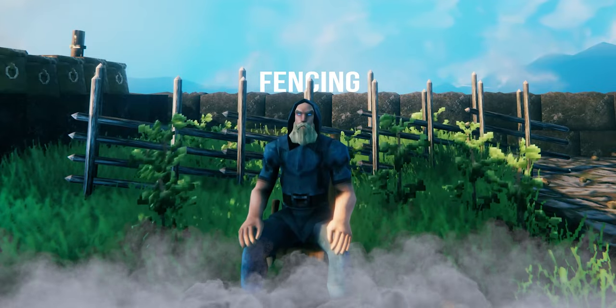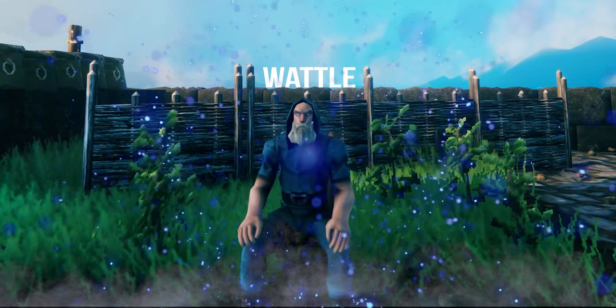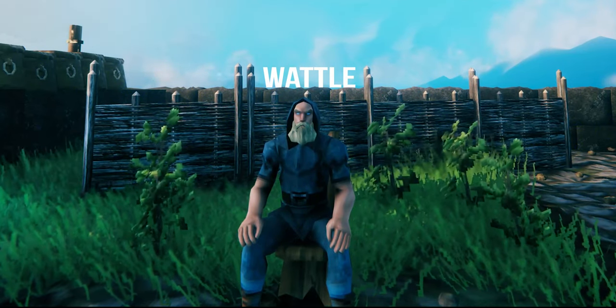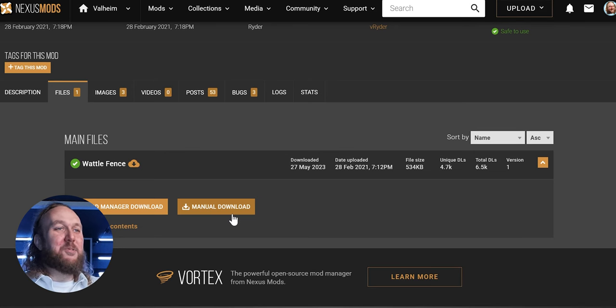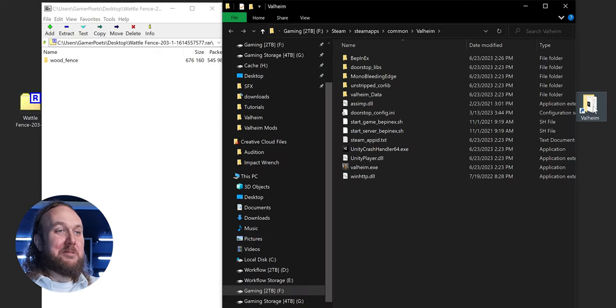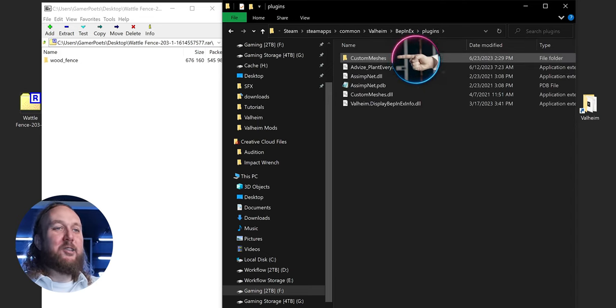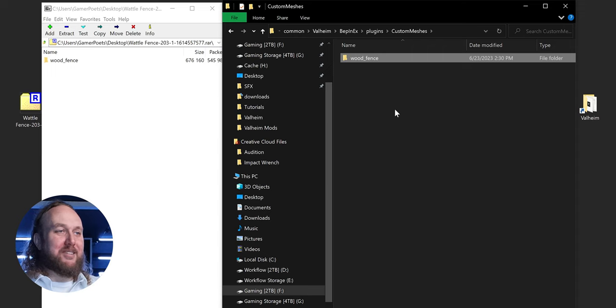Here's how to install a mod that uses custom meshes — Waddle Fencing. I love it. You don't need it, but why wouldn't you want it? Manually download the main file. Open the archive, and in the second window open the game folder, then BepInEx Plugins, then Custom Meshes. Drag and drop the Wood Fence folder inside.